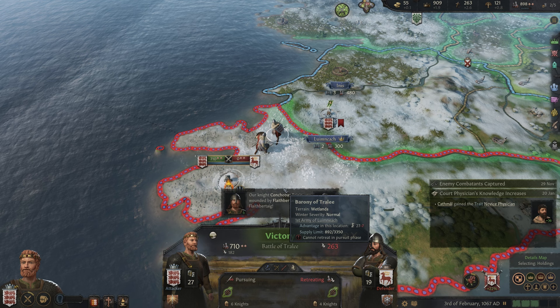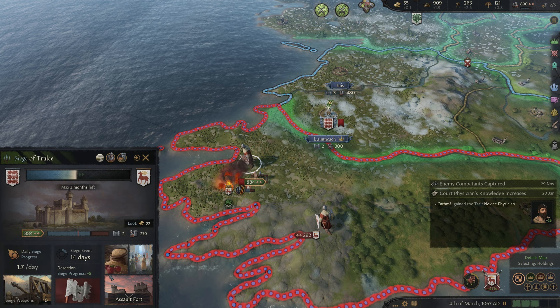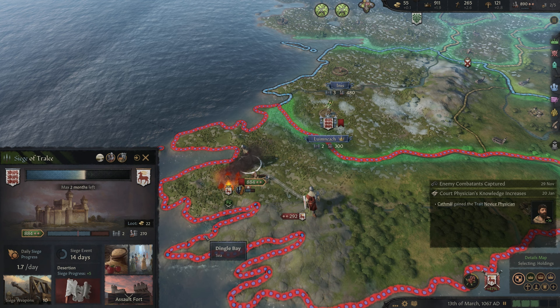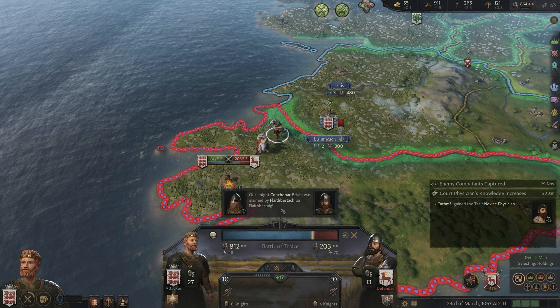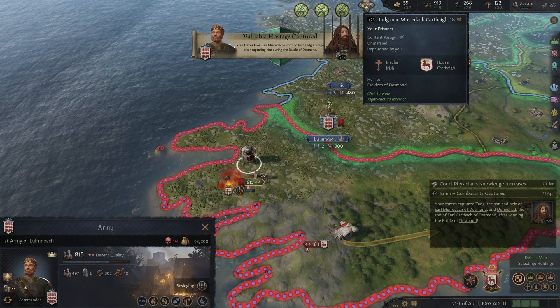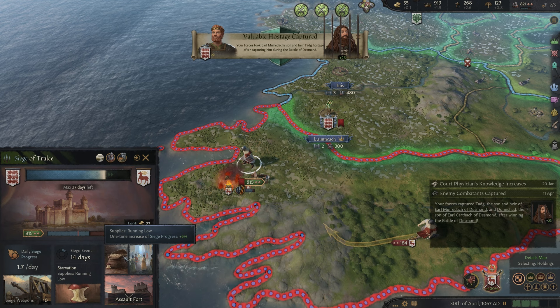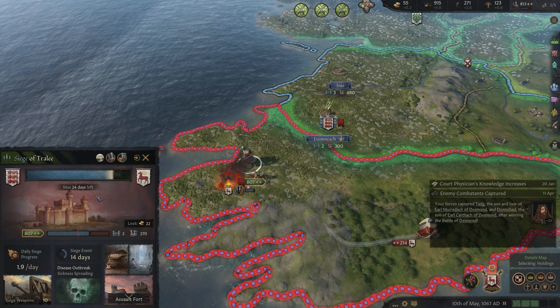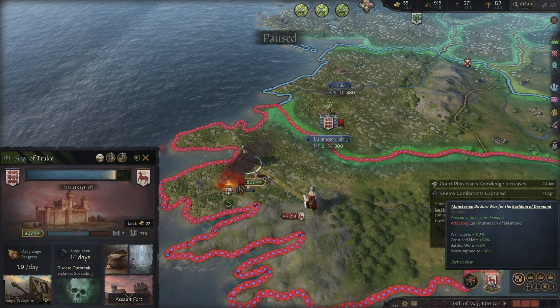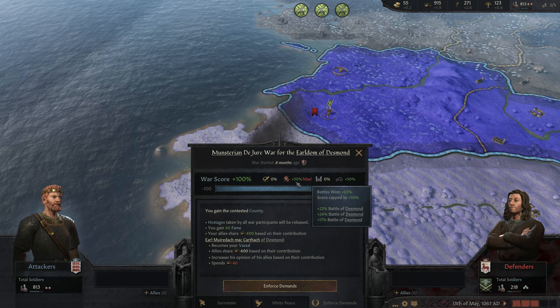Another victory. Back to the siege here — it's a large breach. Some desertion, good stuff. Our knight was maimed — I think that might be our half-brother. Alright, looks like we're going to wipe him out. A valuable hostage is captured; I think we can do something with him later on. Supply is running low, so a little bit of increase in siege progress. It will finish in about 24 days, but we're already at 100%. We can enforce our demands — he becomes our vassal, we gain some fame and prestige. Save ourselves a little bit of attrition and not even bother finishing that off.